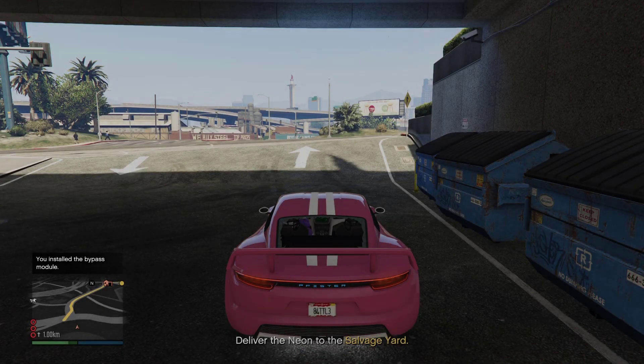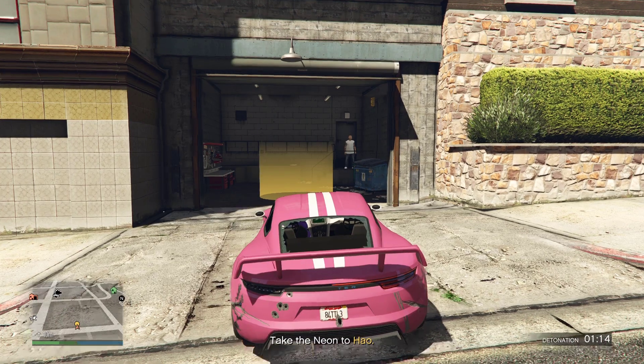In this video, I'm going to show you how you can teleport your car to Howe's Workshop during the Duggan robbery.